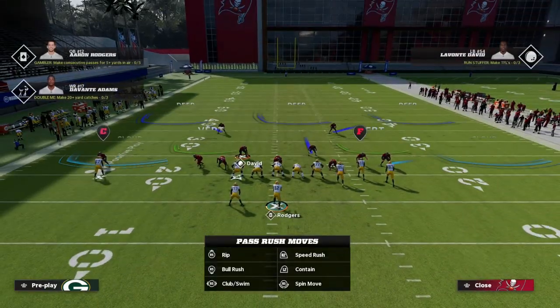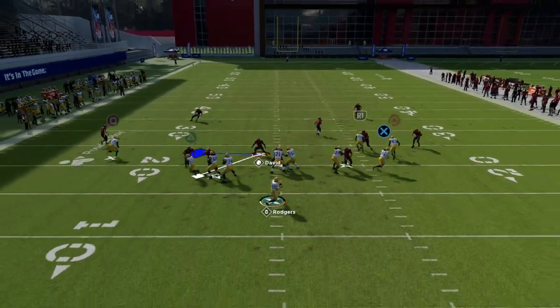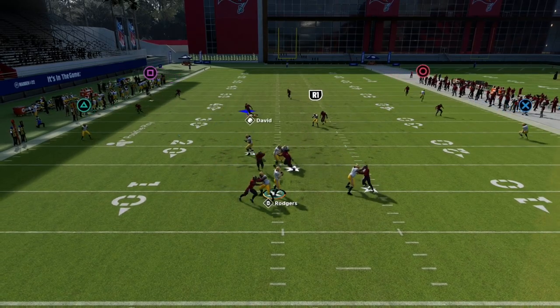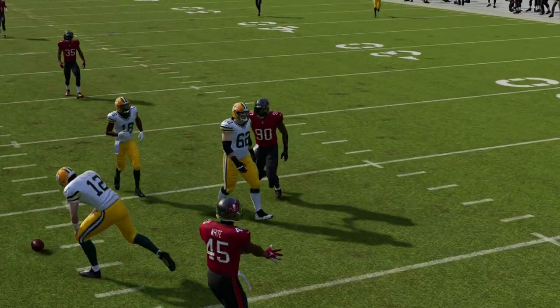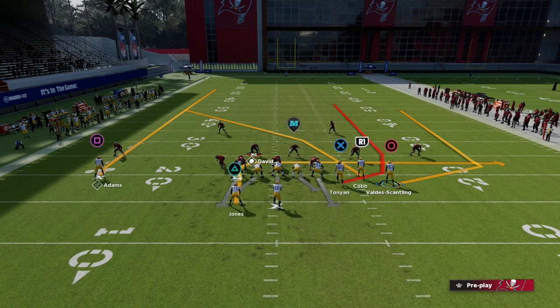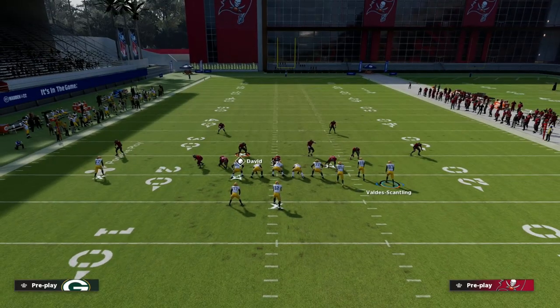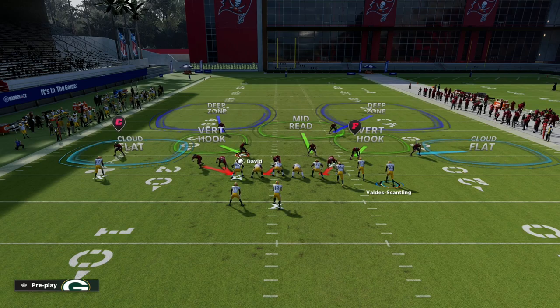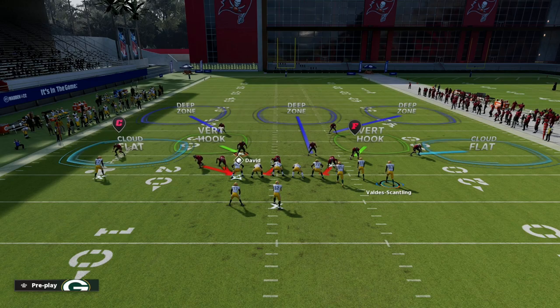In Madden 23, the middle third zone is one of the best zones in the game, so we put that linebacker in a middle third. If you want, you can create hard flats on the outside or leave it as is. We have a four-man rush — I like to cue contain. At the snap, run down at the center and jump into coverage. This is one of the best defenses in the game, giving you nice disengaged pressure and incredible coverage.